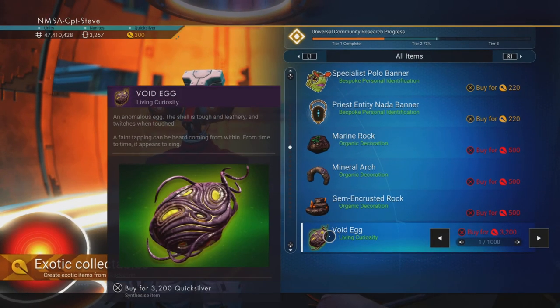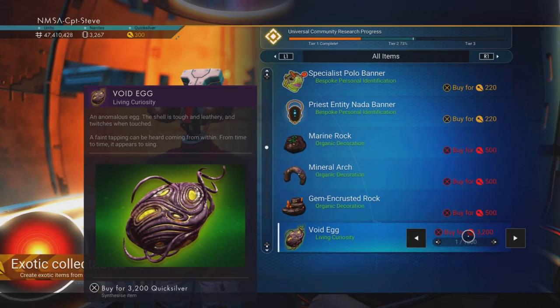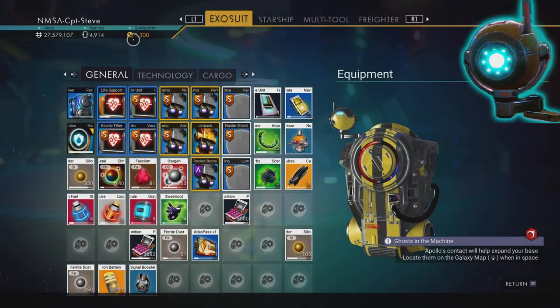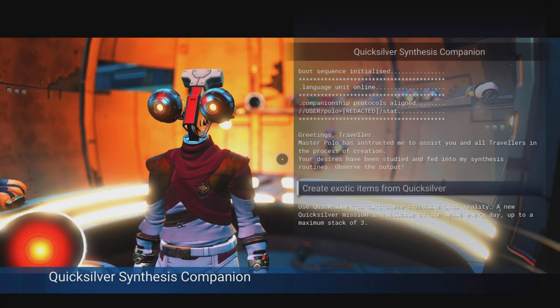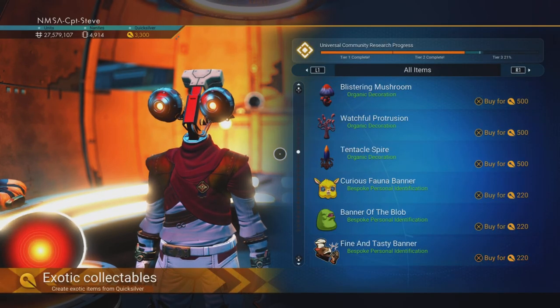3200 quicksilver — that's craziness! The void egg seems quite expensive in quicksilver, but perhaps it gives something worthwhile. I now have the 3000 quicksilver and it took me about two hours to get.